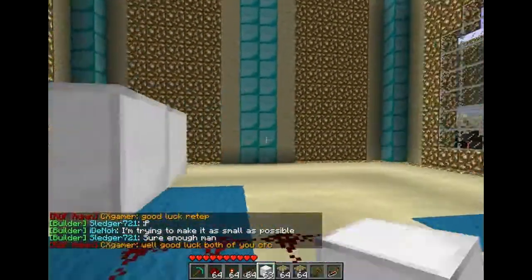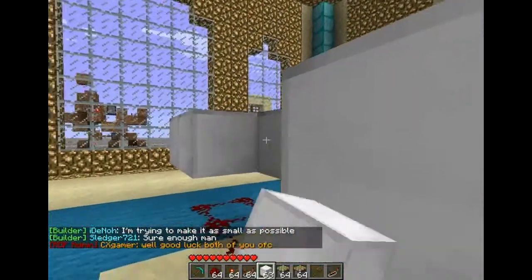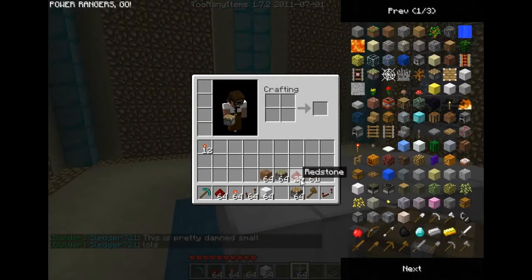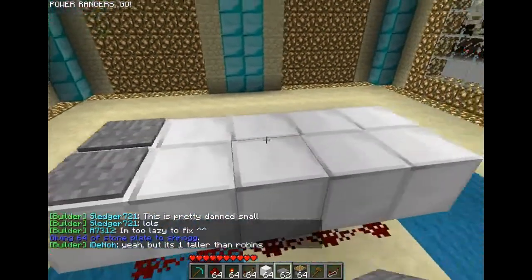You can either do this with buttons or pressure pads. I like to use pressure pads because you can just walk straight over them. So I'm going to use stone pressure pads — it goes with the iron.